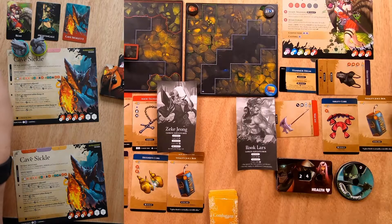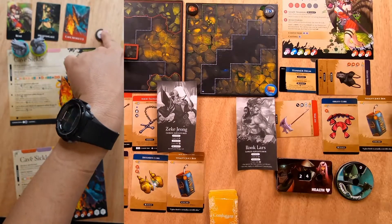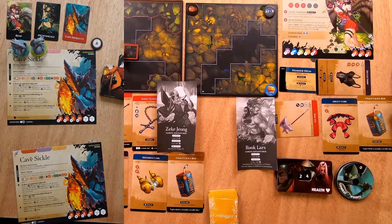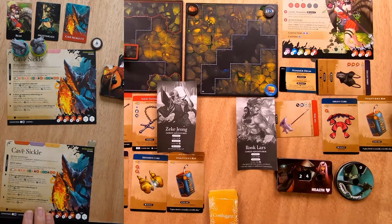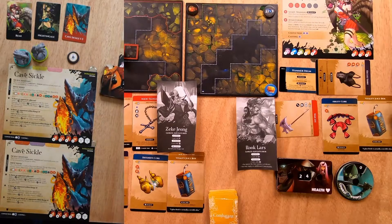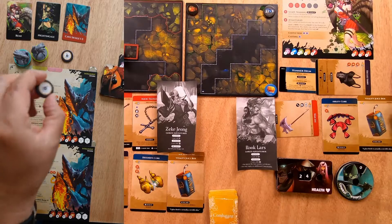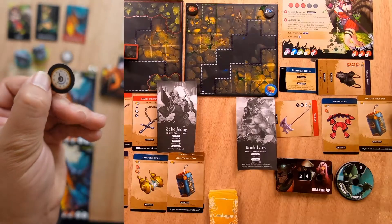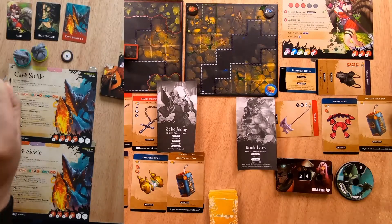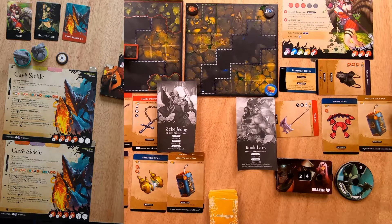The other thing we do is add a time token. Depending on how quickly we win or lose this scenario, it changes the points we get at the end. Right now it's one, and the back is three. We're trying to beat this prior to five turns — I don't know how realistic that is, but we are going to attempt to do that.